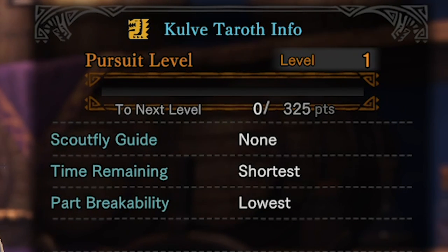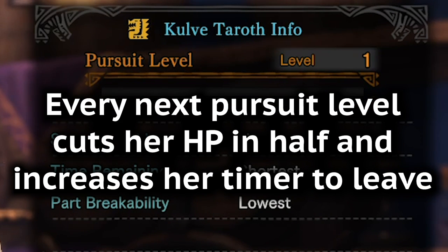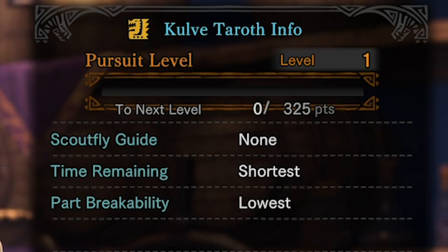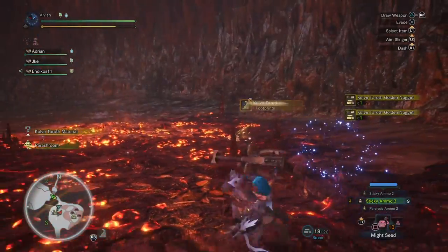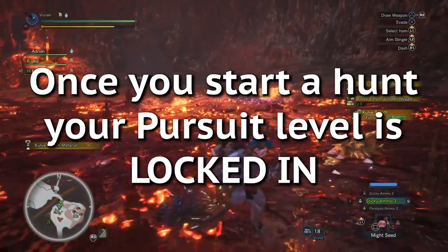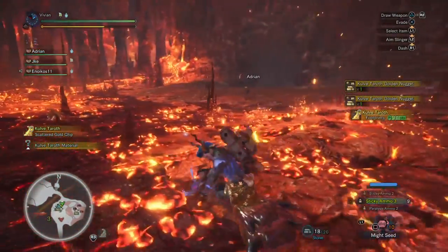Pursuit level is how hard the hunt will be. Every pursuit level roughly halves her HP threshold and increases her leaving timer. Basically, pursuit level 2 (P2) is about twice as easy as a P1, and a P3 is twice as easy as a P2, etc. The pursuit level increases every time someone in the session picks up Katie tracks. However, once you start, your pursuit level is locked in — it will not increase mid-hunt.